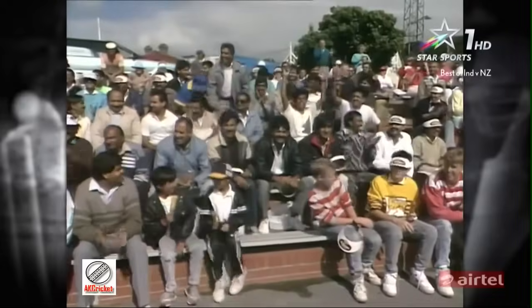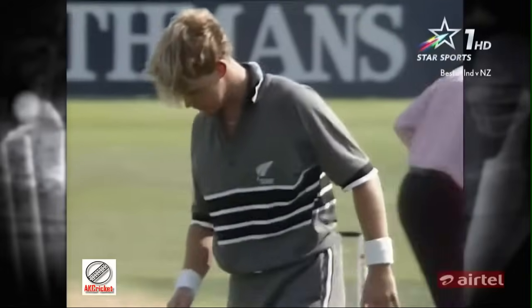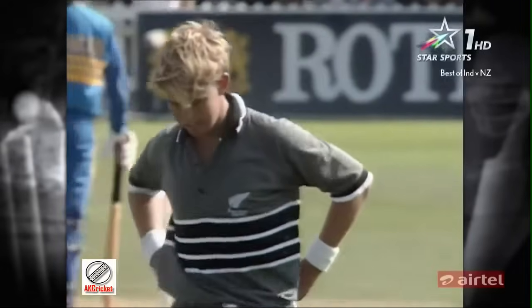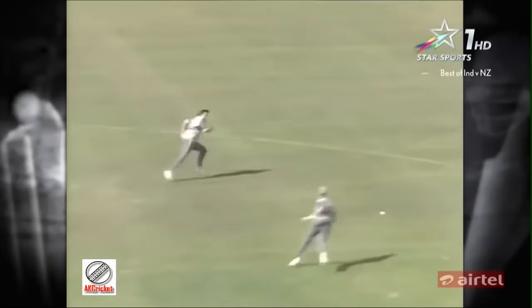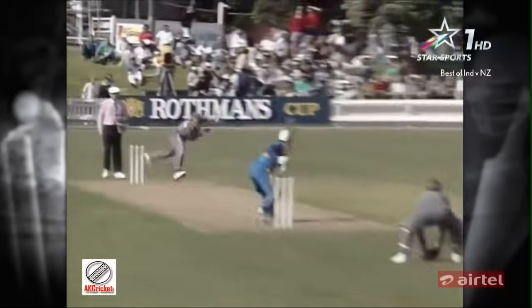Prabhakar's crashing it away through the covers — that'll go to the fence. It was too wide from Thompson. His first ball had a wicket in Dunedin. His first ball in Wellington is thrashed through extra cover by Prabhakar, who really chases after anything that's tossed up to him — he wants to get after it if it's thrown up.